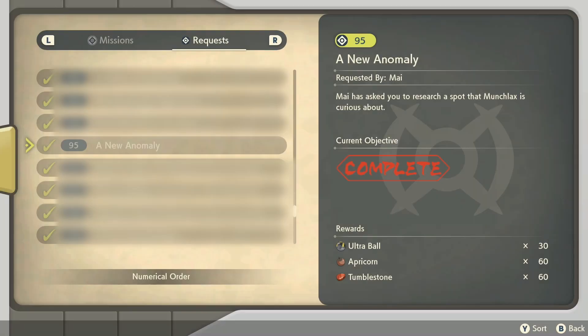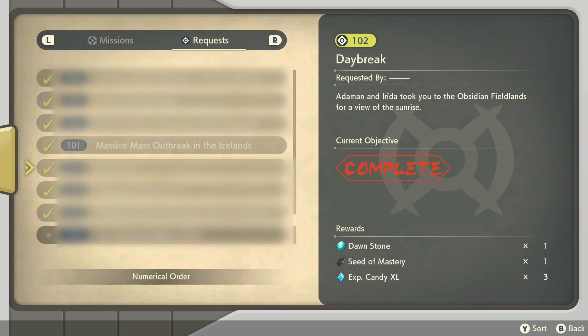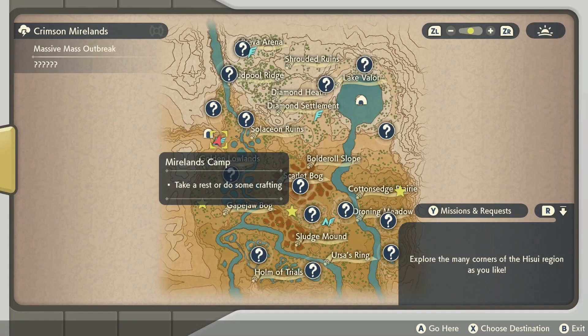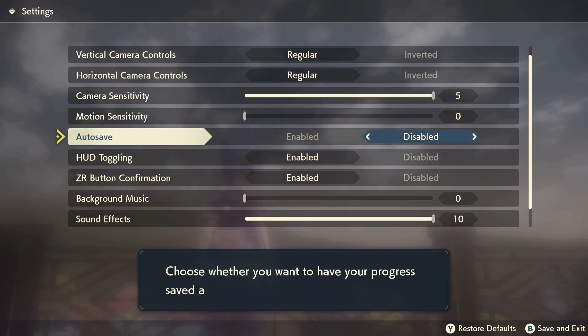As a prerequisite, you will need to play through the story to unlock the request 'A New Anomaly' and complete a series of requests until 'Daybreak' has been completed. This will unlock massive mass outbreaks for us to start some shiny hunting. You also want to turn off autosave as well.